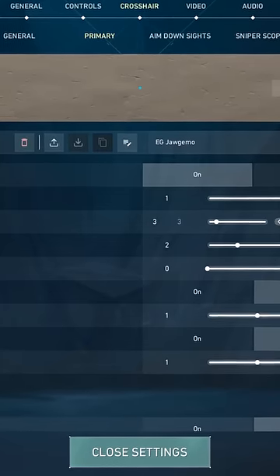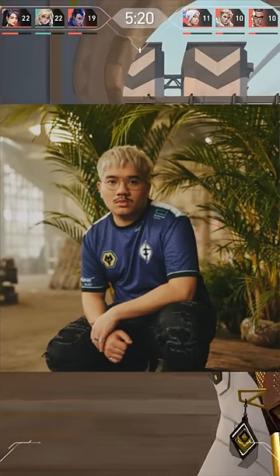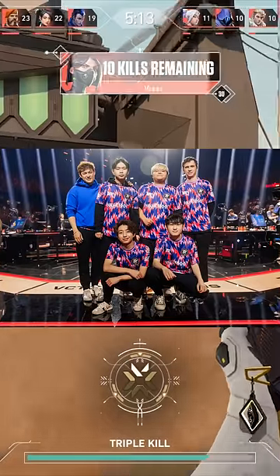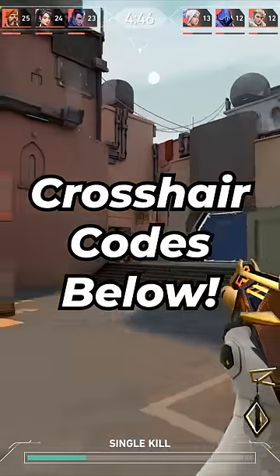The third and final crosshair is 1320 on Cyan. This is EG Jogamo's crosshair, who just recently won VCT 2023 Champions and fragged out against PRX using this crosshair. All of these crosshair codes are in the comment section, so make sure you go try them out.